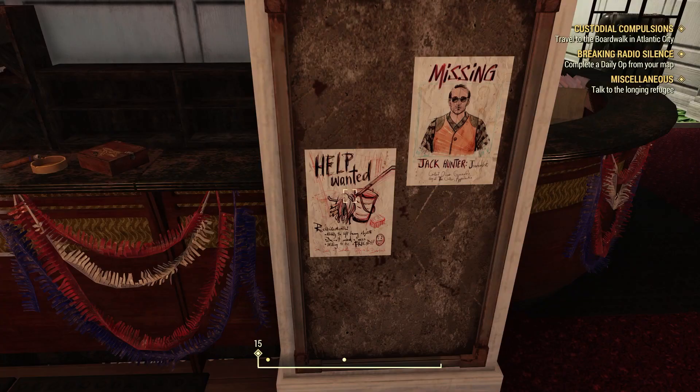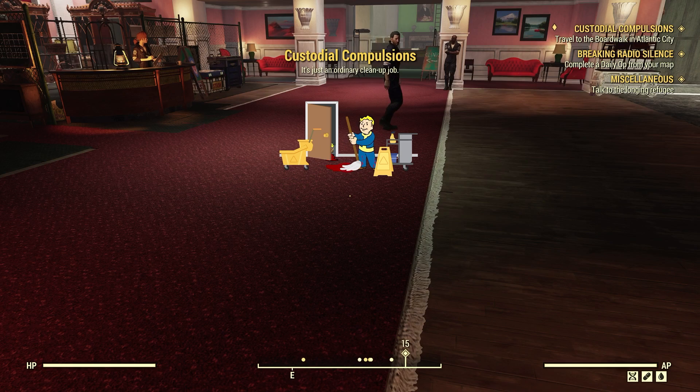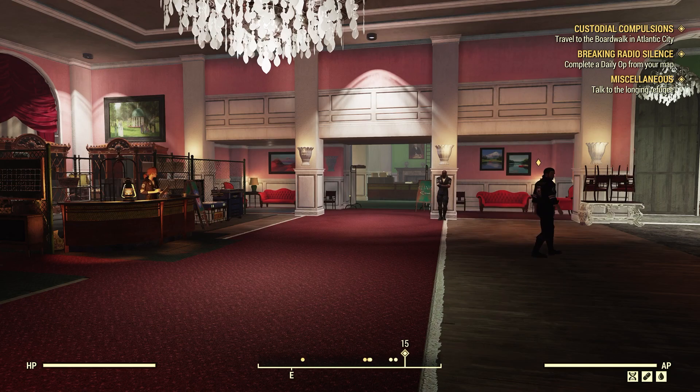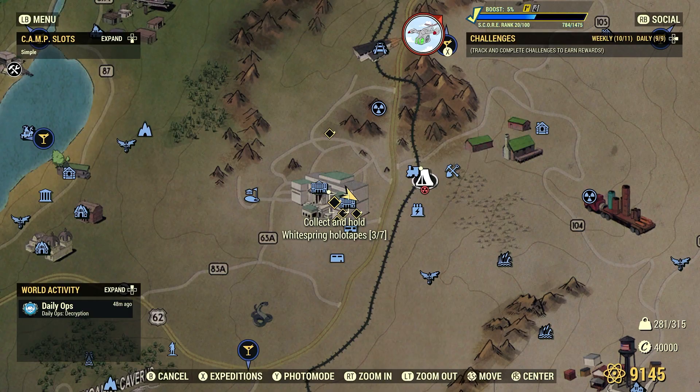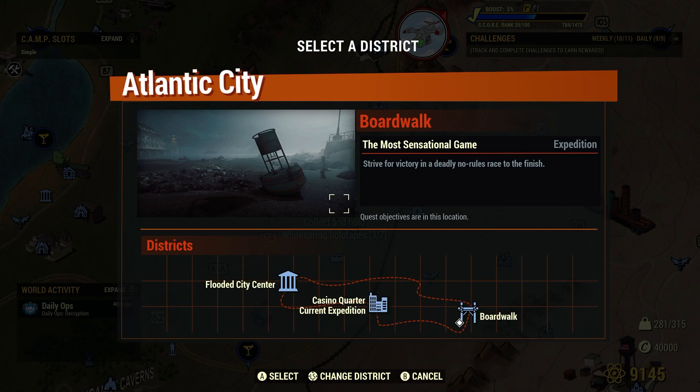So I'm thinking we have to go do the expedition — Custodial Compulsions. Travel to the boardwalk in Atlantic City. Let's open up our map and go to the expedition part, Atlantic City.